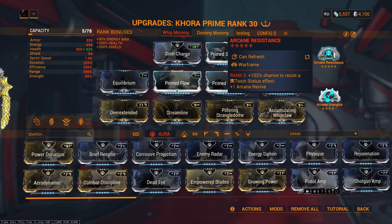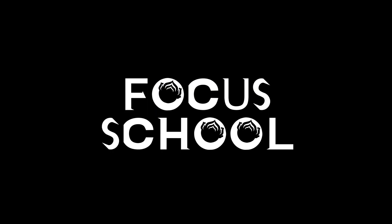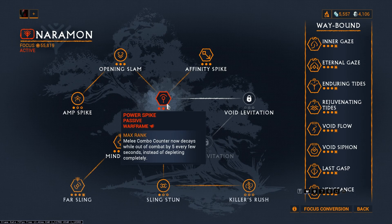Arcane Resistance — I use this mostly against Infested, but you can use Arcane Deflection instead for slash resistance. Arcane Energize for energy. The reason we're using Naramon is because of Power Spike: the combo counter decays slowly out of combat every five seconds instead of completely depleting, so you don't have to start from zero all the way to 12x again. It's really great when using with Khora.